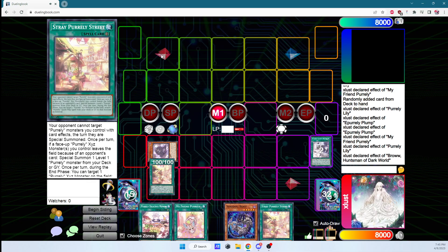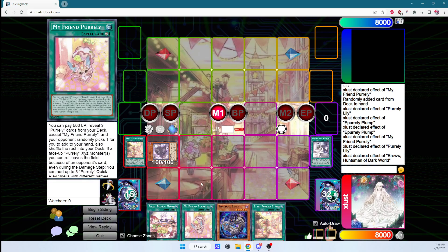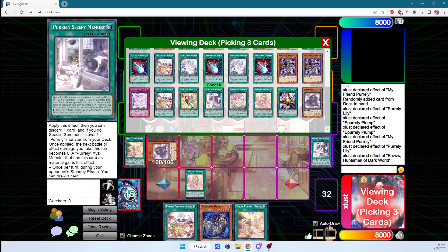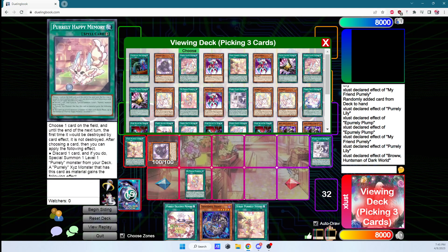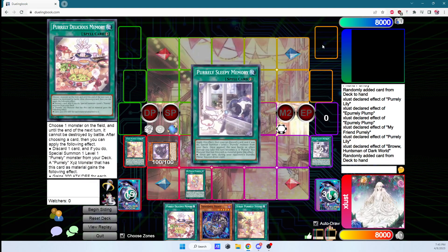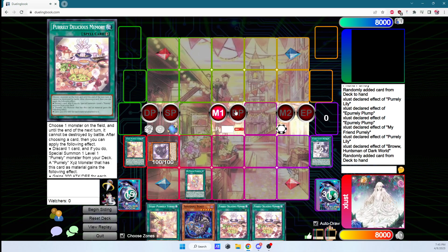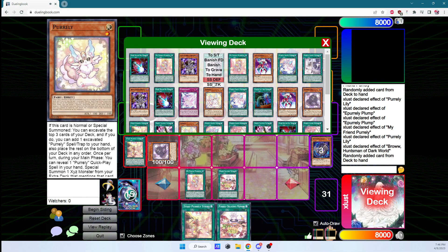We go into main phase and activate Stray Pearly Street right away, because it gives our Purely monsters the Spiral Resort effect the turn they are summoned — which is very strong. Then we activate My Friend Purely. Since we already have access to Delicious Memory, we want as many copies of Sleepy Memory as possible because that's the card that draws. So we search two Sleepy Memories and one Delicious. We activate Delicious, discarding Beast on resolution. Chain link one Purely, chain link two Beast — draw a card and duality the top three cards of our deck, adding a Purely spell or trap.